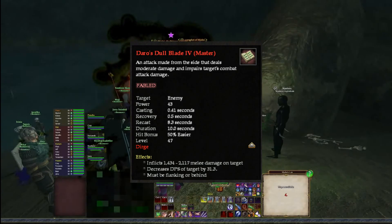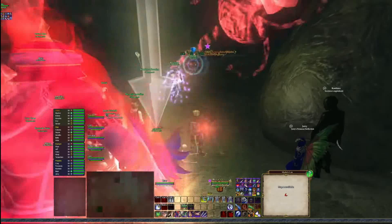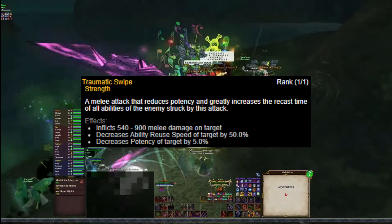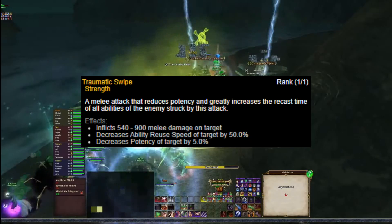Secondly, mobs have Attack Speed and DPS mod. Both of these increase their auto attack damage and combat art damage, so reducing these will also greatly reduce their damage. Finally, there are a few other stats that are often reduced by certain classes — things like Strike-through and AoE attack can be reduced by a select few, as well as AoE radius and ability reuse. All these things are a bit more pointed, but they're also very important for quite a few mobs.